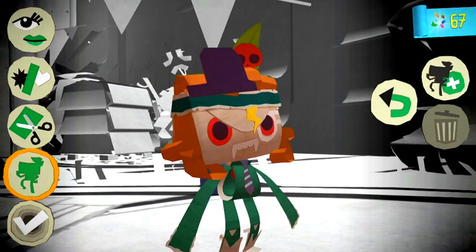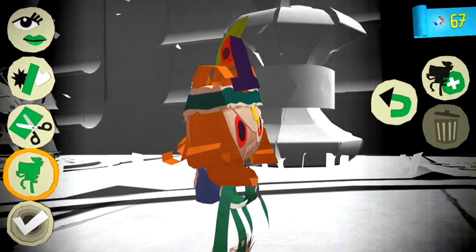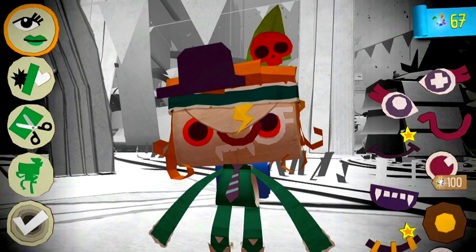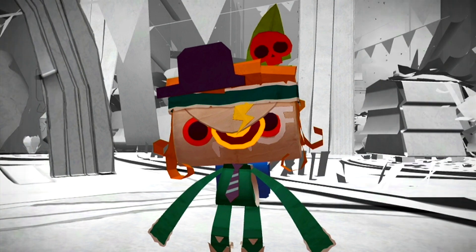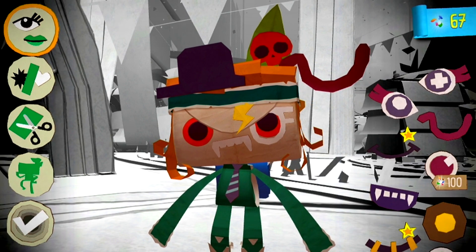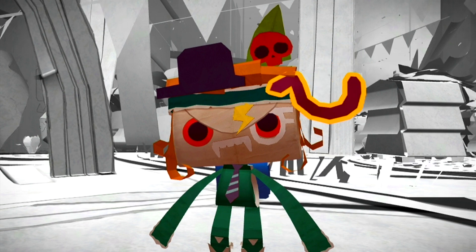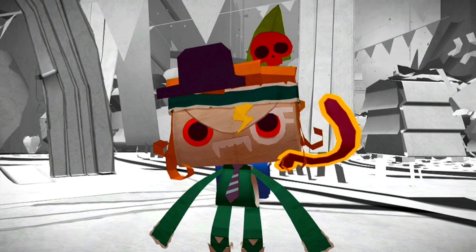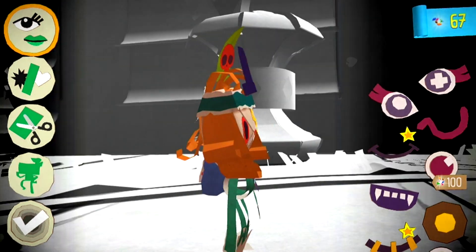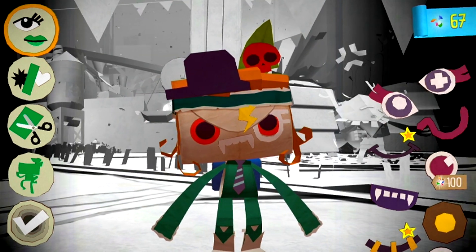You can zoom in and out of your character with the right analog stick, and you can stick craft materials anywhere on your character and enlarge or shrink them. I'll pick this random smile — you can stick it anywhere on your character. If you pinch out like you would on a tablet you can make it larger, and if you hold it with two fingers and swivel you can rotate it — though that can be a bit fiddly. You can also rotate your character to stick things on the sides, arms, and legs.